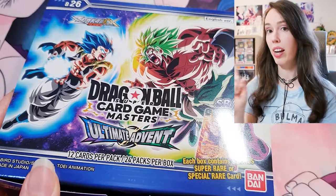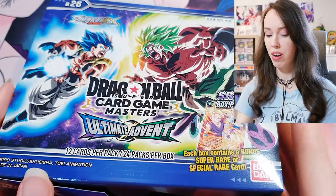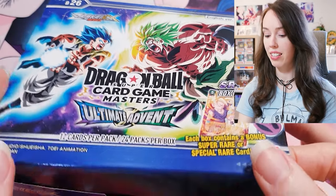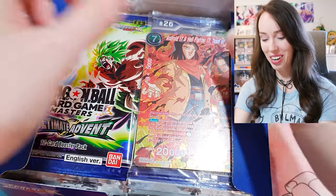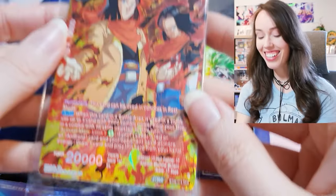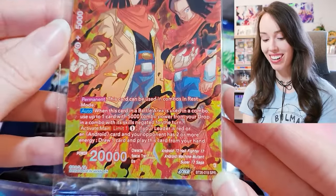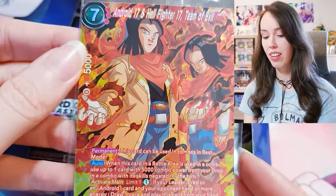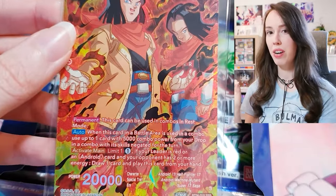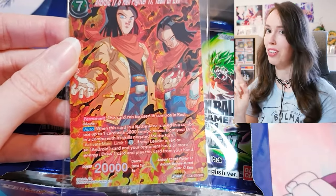Hello everyone, we are back with another juicy box of Ultimate Advent today. As usual, we are hoping for an SR box topper because if history is anything to go by, we are more likely to pull an SCR from a box that has an SR box topper. That's looking like an SPR box topper — and it is! It's the Android 17 and Hellfighter 17 Team of Evil SPR. Fingers crossed, people.